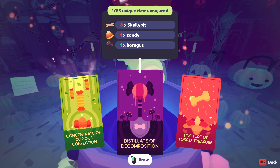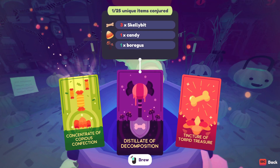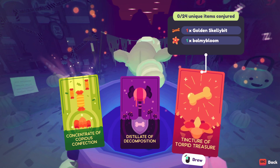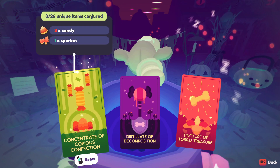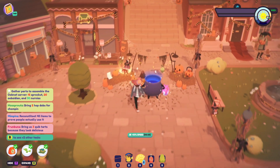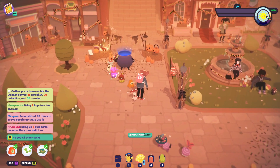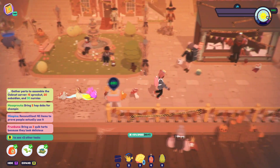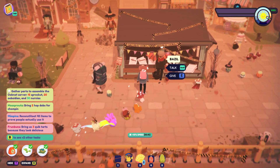Distillate of Decomposition — you need some skelly bits for that. And then Tincture of Torpid Treasure, but I don't know what these do. I can definitely do the first one though. Oh, he has a little hat on — this is so cute, my serotonin levels are just bursting right now!